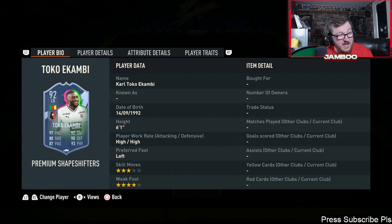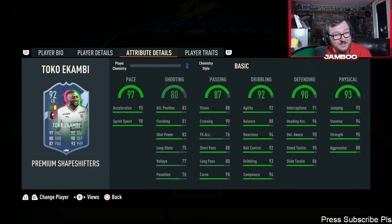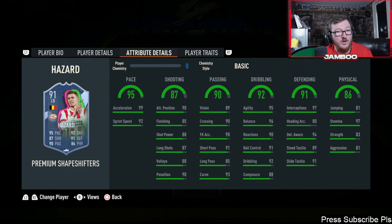Toko — I was underestimating it, it's definitely not awful. He's six foot one, four-star weak foot — he'll actually be solid. There are better options out there but it will definitely be solid. He's got great finishing for an attacking wing back, plus power header and giant throw as well. Not a bad card.